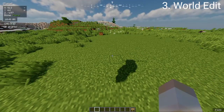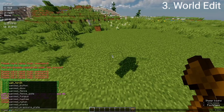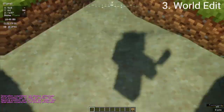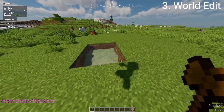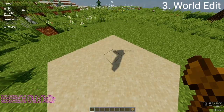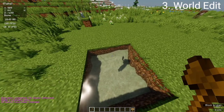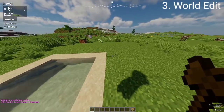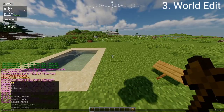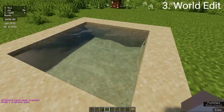For our next plugin we have World Edit. It works for 1.17. What we'll do is //wand, and then using right click and left click we'll set a region. Then we'll do //set water so we have a little pond, and we want the underground to be sand, so //set sand. Now we want walls of sand, so we'll do //walls sand and we have a wall with a sand border. World Edit is such a good plugin when you're making a server — it makes builds so much easier, like making a house much more easily than in survival.